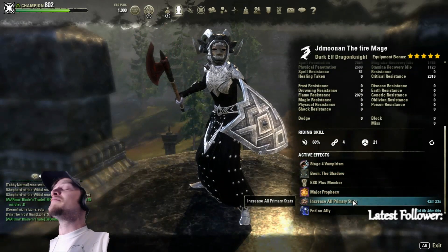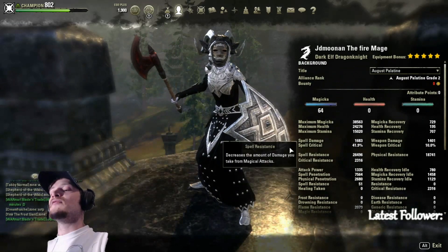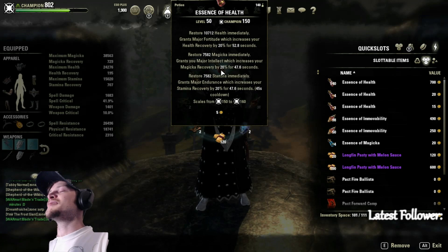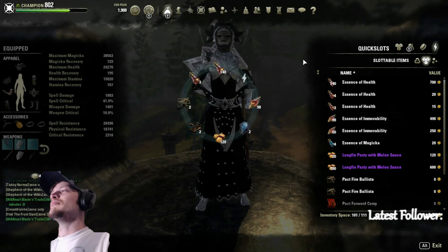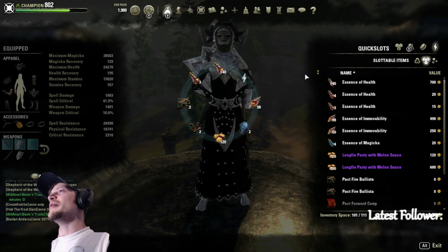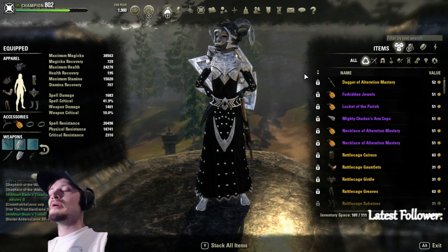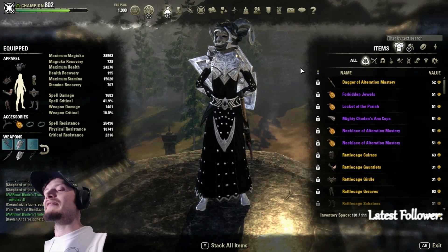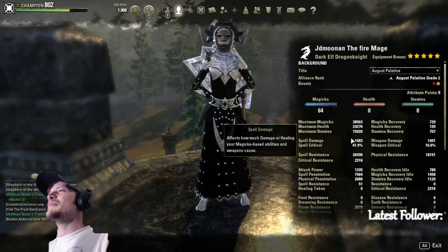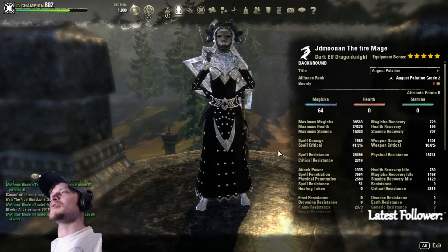Our spell penetration on the front bar is 7,500 — a good spot. We're running the Shadow Mundus, tristat food, and tristat potions. I'd suggest tristat potions; if you want to run a moveable potion you can, but I think they're not worth it. The build hits like a truck — you'll see for yourself once you put it on.